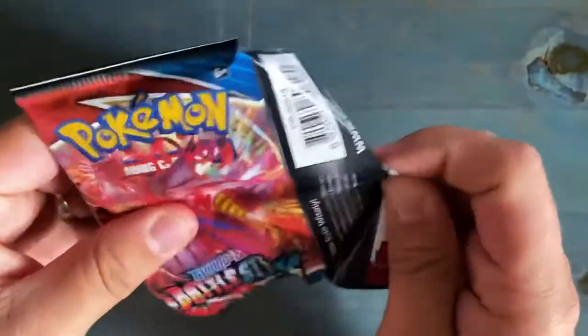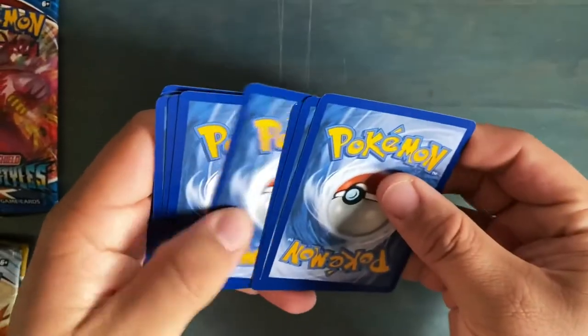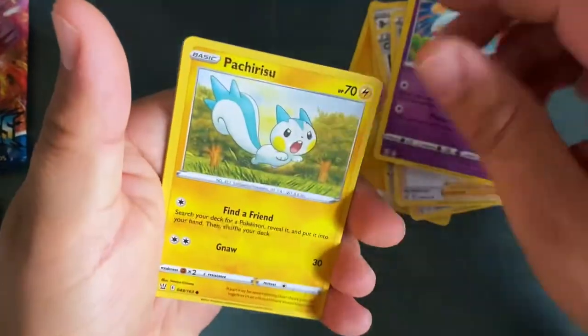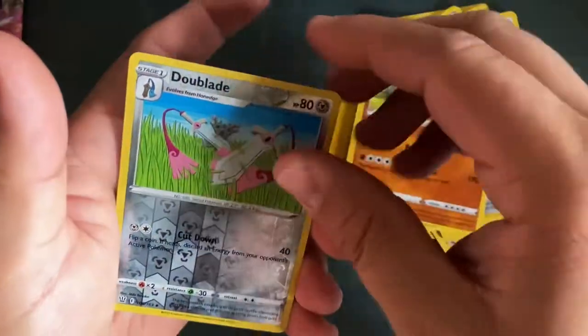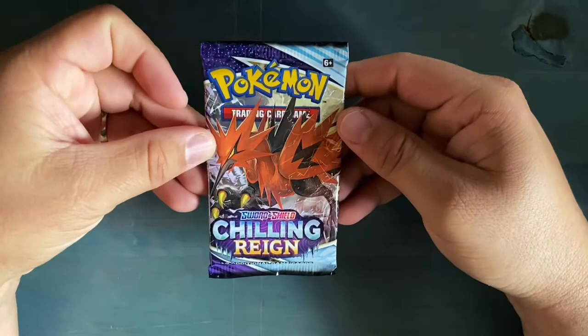Alright, here's our Battle Styles set. Here's the code card. Snow or Electric is mine — the Snow or the Dads. Let's see what we got: Electric Energy, Qwilfish. Mawile — ooh, Mawile looks kind of cool in that one. And a Sandaconda. Galarian Zapdos!